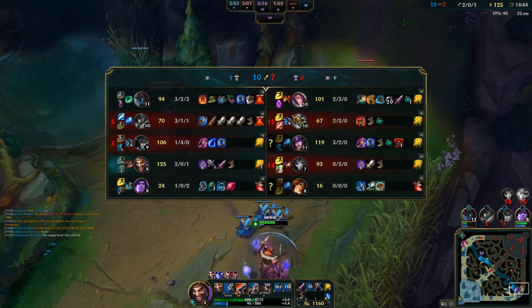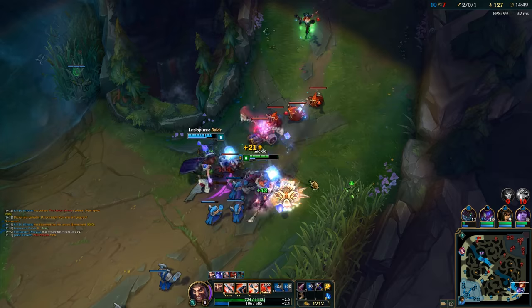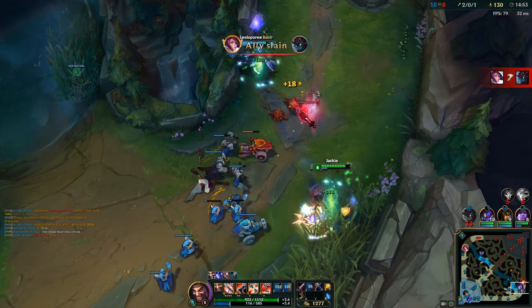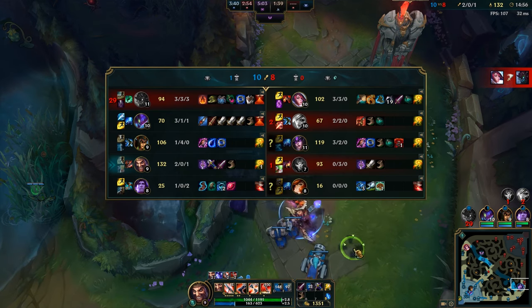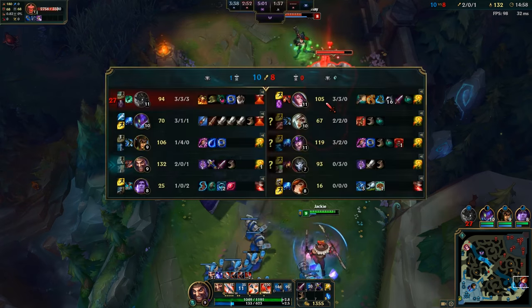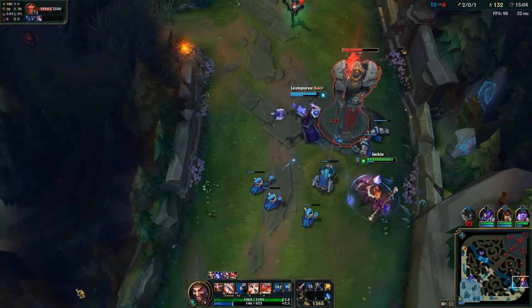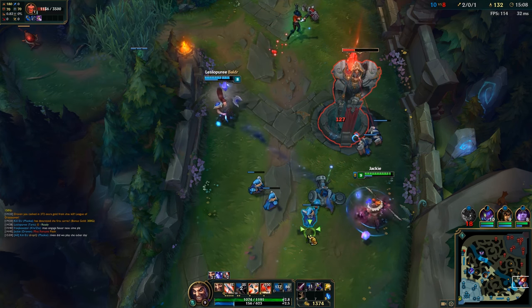You also have to realize where the support zone is compared to their ADC zone. For example, if the support is far away from their ADC, or if the support is a melee support and your support is a ranged support, then you're going to have a much larger zone and you'll be easily able to out-trade them — unless the melee support can walk up to you. This is extremely important to know how to utilize.